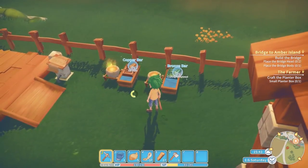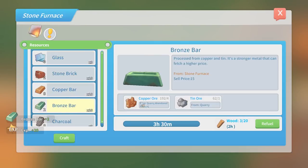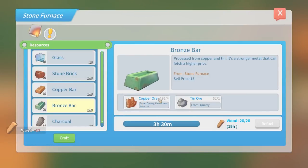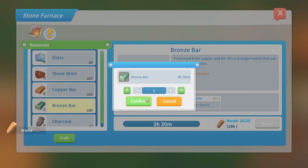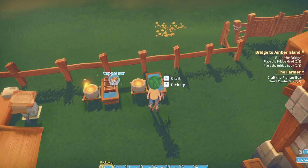Ooh, got bronze. Gather, gather, gather, gather. Right, let's do another — oh, we actually need to refuel that. Let's craft another bronze bar. For the axe we need one more, but then we'll need another 15 for the bridge body. So let's do as many as we can. That's going to take longer than what we've got wood for. Never mind.